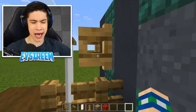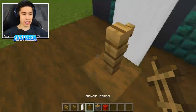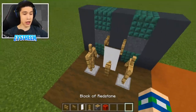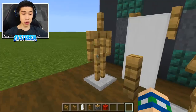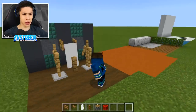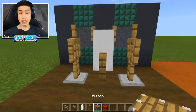It doesn't look 100% legit yet — that is where our armor stands come in. On the front fence, you're going to place one armor stand on the left and one on the right. Then click on each one by crouching and they will turn into a second position where they're straight-armed. Crouch and do the exact same thing to the other side.